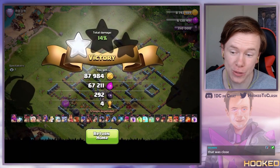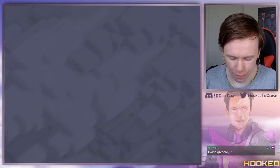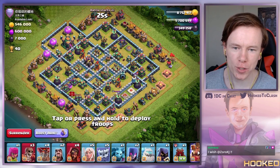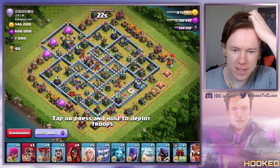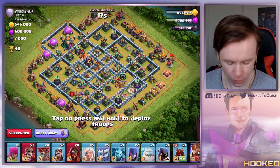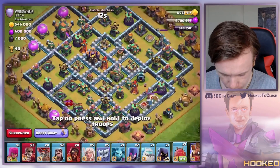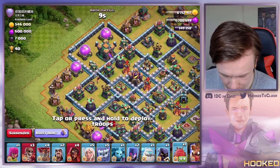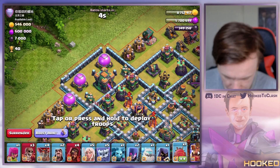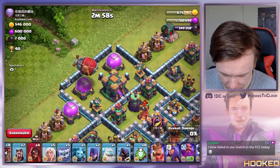That was close, but we still get an okay trophy total. Our last attack of the day — I've had a bit of fun today with the yetis. Oh, it's a box space chat! We haven't seen a box space today. I wonder if we'll be able to get away with it — no, I'm not taking that risk.